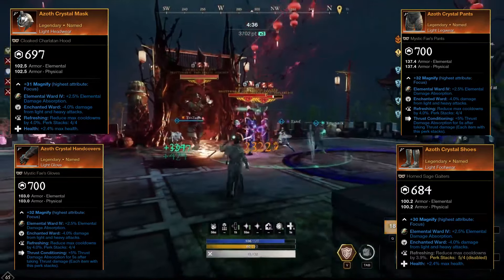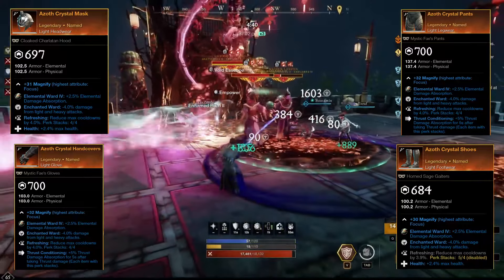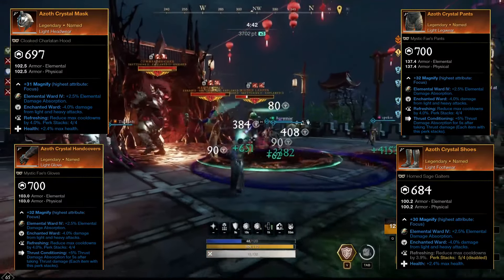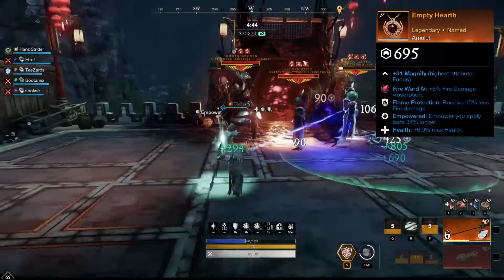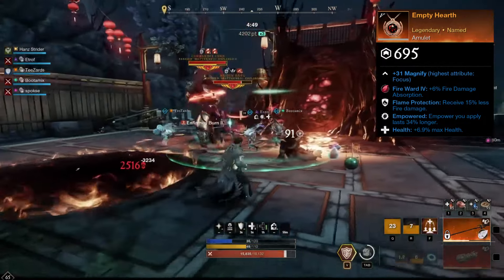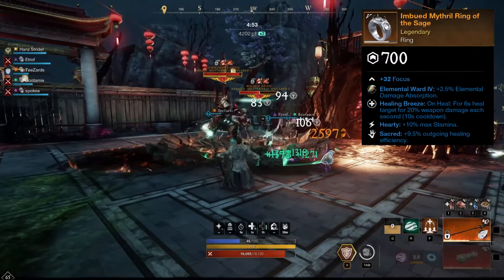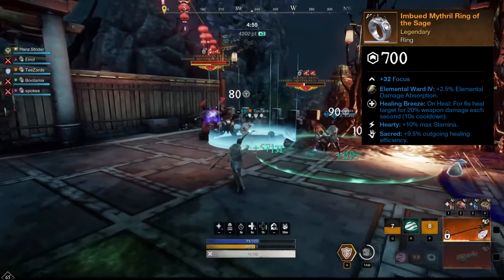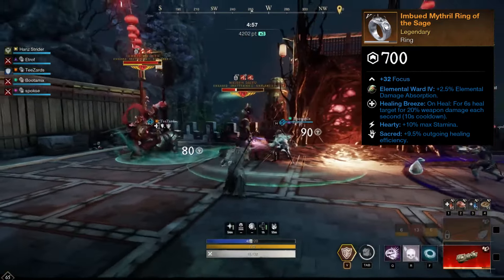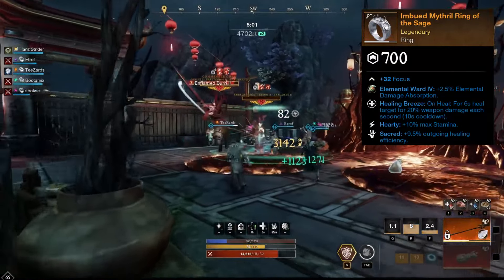This actually puts us over the Refreshing cap of 4, so there is room to change one of the Refreshing perks to something else. For our amulet, we are using Health and an Element Protection perk that matches the element of the mutation we are doing. For the ring, we are using Hearty, Sacred and Healing Breeze. This helps boost our healing output, with Healing Breeze providing an additional heal.